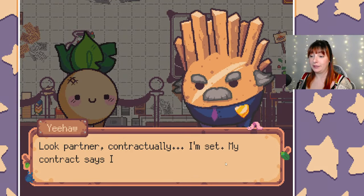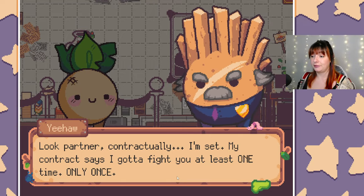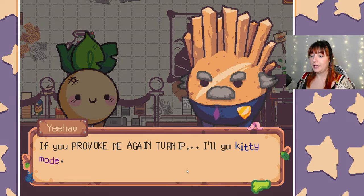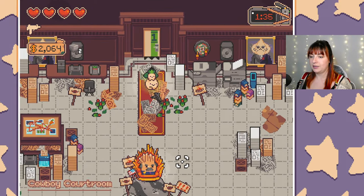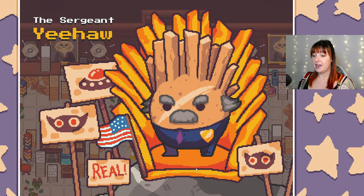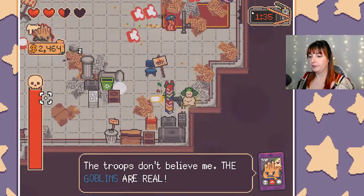Yeehaw is still with us. NPC: 'Contractually I'm set - my contract says I gotta fight you at least one time, only once. Other than that I'm napping. If you provoke me again Turnip, I'll go to kitty mode - try me. I have one and a half minutes, let's try it.' Alright, Turnip you asked for it.